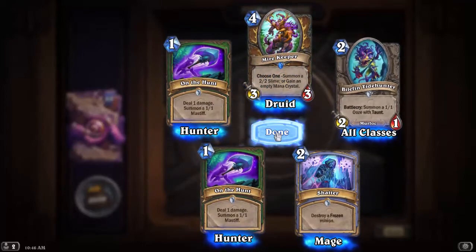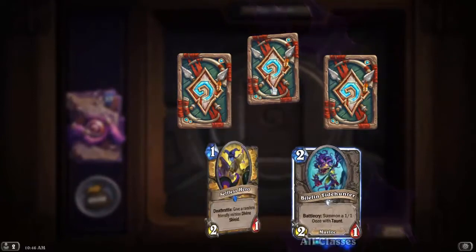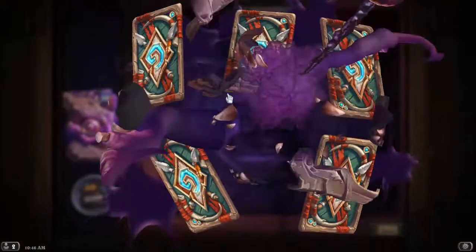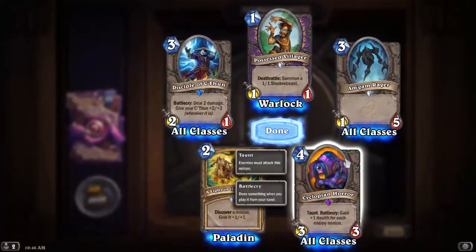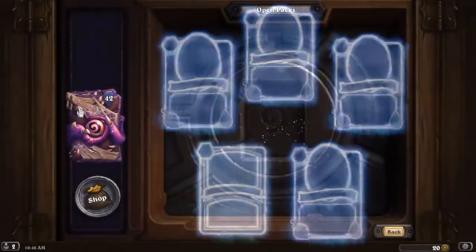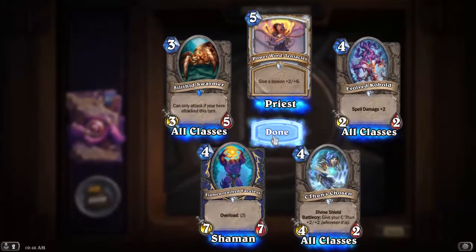Choose one: summon a 2/2 Slime or gain an empty mana crystal — that's a good card. Third Selfless Hero. Cyclopean Horror: Taunt, Battlecry — gain 1 health for each enemy minion. Disciple of C'Thun: deal 2 damage, give your C'Thun plus 2/+2.